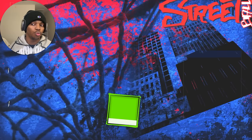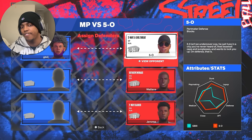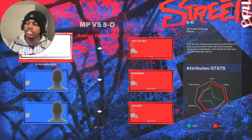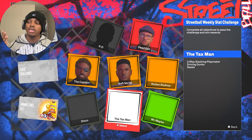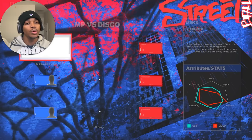Go to the chalkboard again and this time play against 5-0. This team has two slashers and 5-0 who's a stretch. I guard the dude in the middle, put Disco on the bottom dude, and John on 5-0. These two only go for layups and dunks, and 5-0 will shoot. When you beat 5-0 he becomes your teammate — any person you beat on this chalkboard becomes your teammate. Heads up: sometimes you have to win two games against them to actually unlock them.